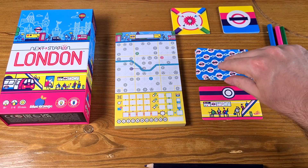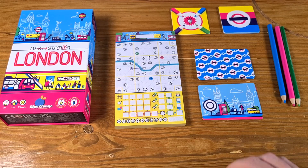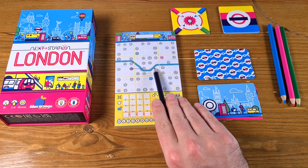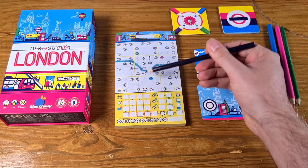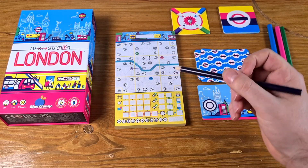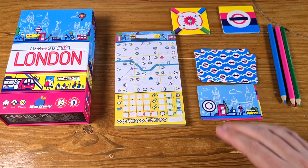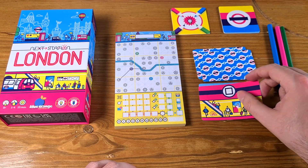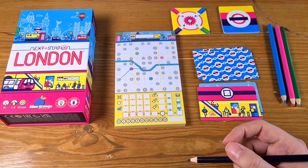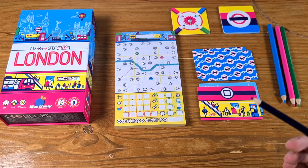The round continues until five pink cards have been revealed, so revealing a blue card just extends the round a little. In this case it's a second circle — I could go all the way across here, but that would create a long straight line and I wouldn't be able to cross it in future rounds, so I'll come down here instead. You don't have to draw a line if you don't want to, but normally you're going to want to. This time it's a square — I couldn't come across here because it has to extend from either end of the line, so maybe up to here.